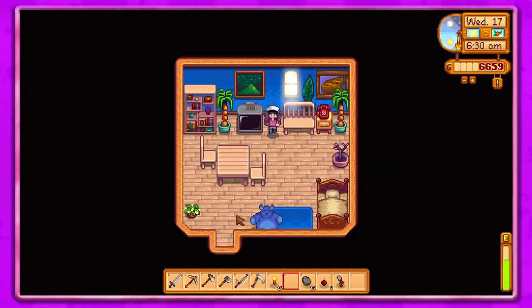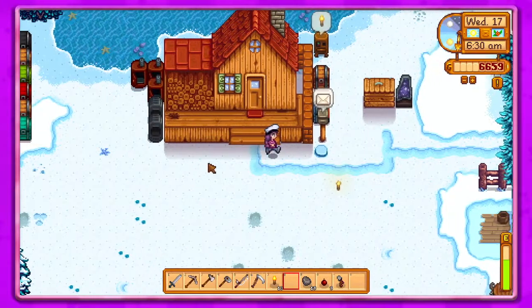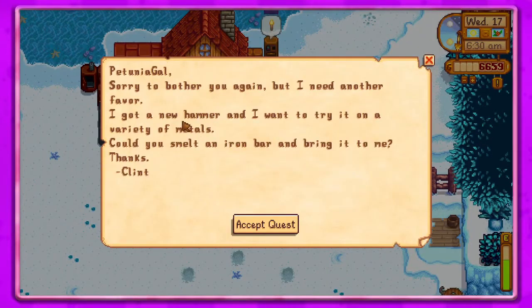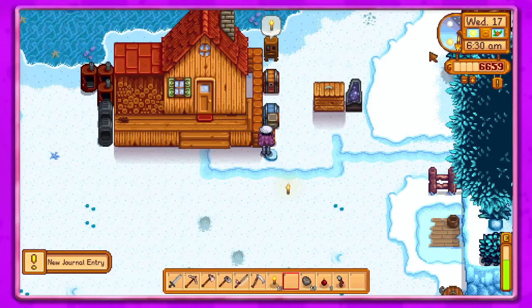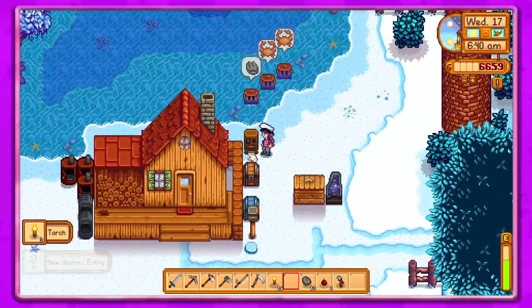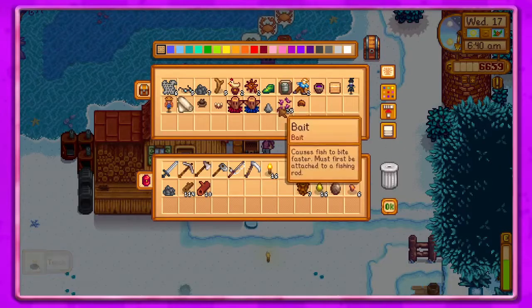I already know how to cook bread, so let's get to it. I want to get down and get the eggs from the chickens — hopefully they're happy with us today. I know we forgot to feed them and they were not happy yesterday. Oh, Clint wants another favor: he got a new hammer and wants to try it on a variety of metals. He wants us to smelt an iron bar and bring it to him.